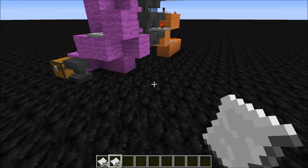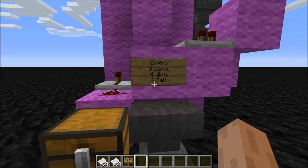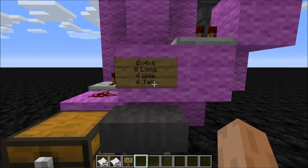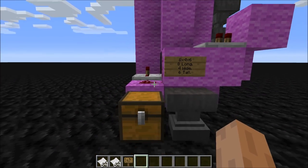Let's get straight down to the nitty gritty of this machine. This contraption is actually pretty small — it is only eight by four by six. That is eight long, four wide and six tall. And you can put two side by sides without them interfering with each other.